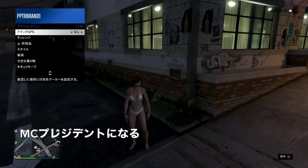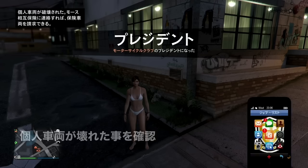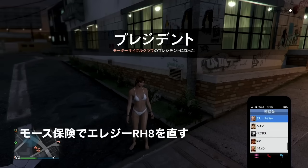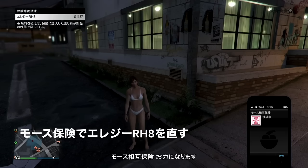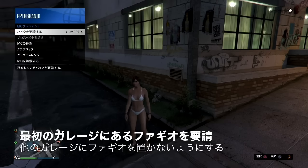このまま移動していきます。今手配度がついてますがこの程度なら普通に巻くことができます。そしてこれから向かうのは複製したい車両が入っているナイトクラブ、またはアリーナ、またはカジノペントハウスそういったところです。画面左上にこのように「個人車両が破壊された」と出ればOKなので、破壊されたのを確認してから携帯からモース保険に電話をします。電話をして今さっき乗っていたLG RH8を修理直します。